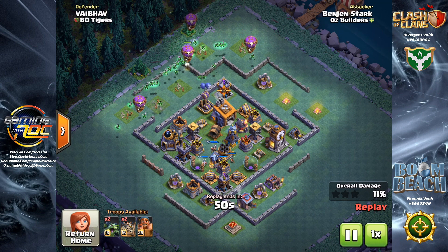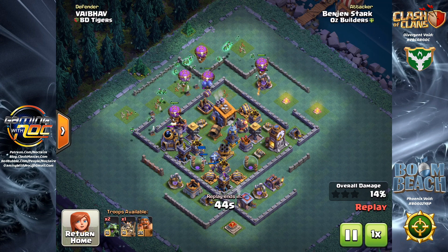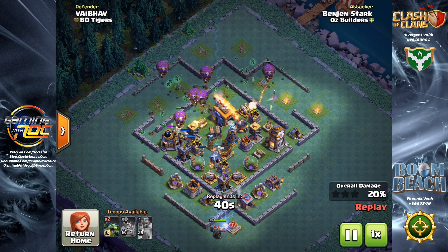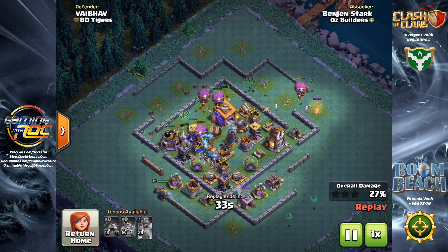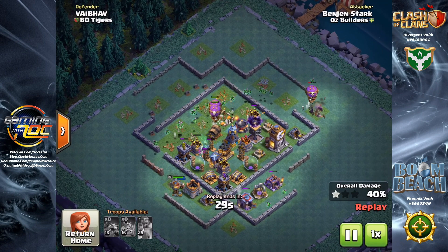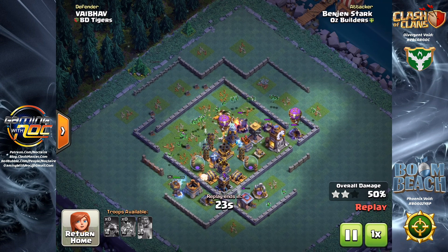As soon as I get to Builder Hall 7 and unlock the drop ship, I immediately start upgrading the drop ship alongside the beta minion. I'll get them up to level 14 and then start working on my drop ship. If I jump to Builder Hall 8, I'll get the beta minion to level 16 and then work on my drop ship. That's where I feel most comfortable — with these air attacks. A lot of players think it's not as effective the higher up you go, but that's just not true.